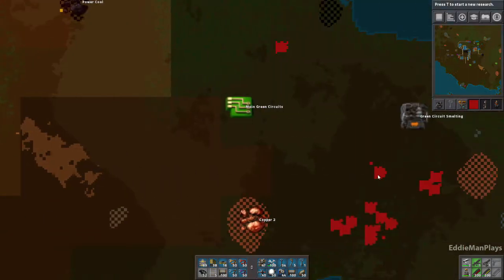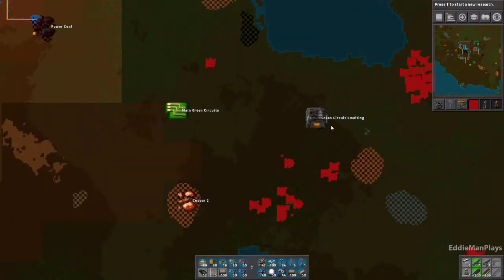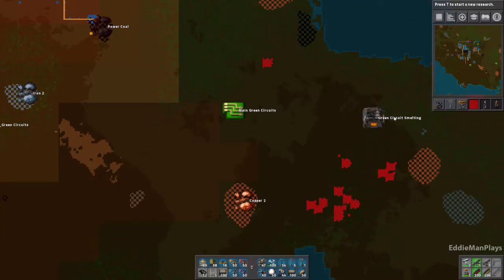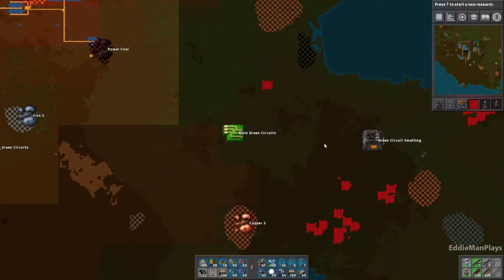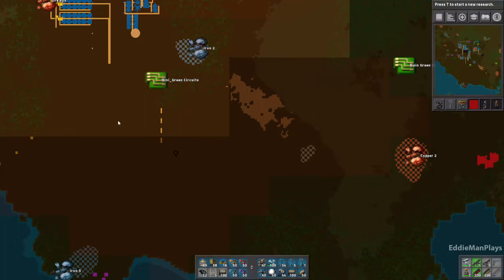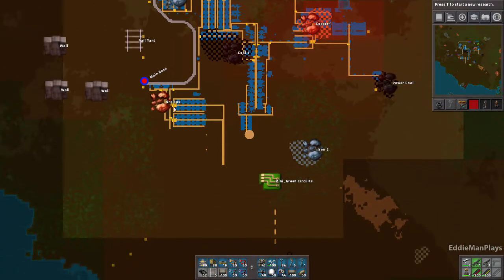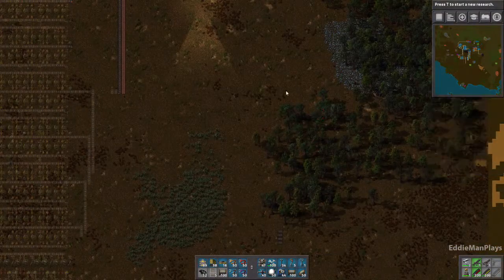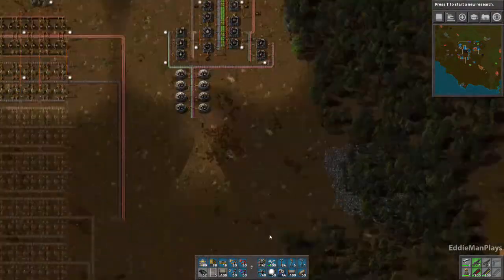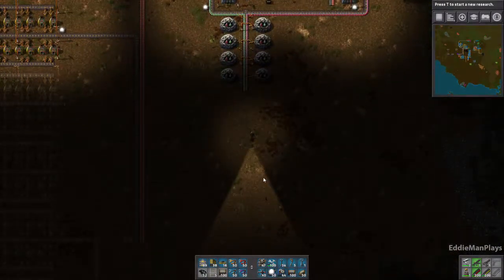Eventually down here going forward I think I'm going to create a green circuits smelting array here. I know I put an electric furnace there - that's a lot of advanced materials - but the idea is to build a huge smelting column here just for green circuits with copper and iron. This is also going to be copper too, because eventually the bus is going to run over this so I need to mine this out. The mini bus I think I'm going to place right where these trees are. I've got a lot of plans, so let's proceed forward and maybe implement some of these plans today.